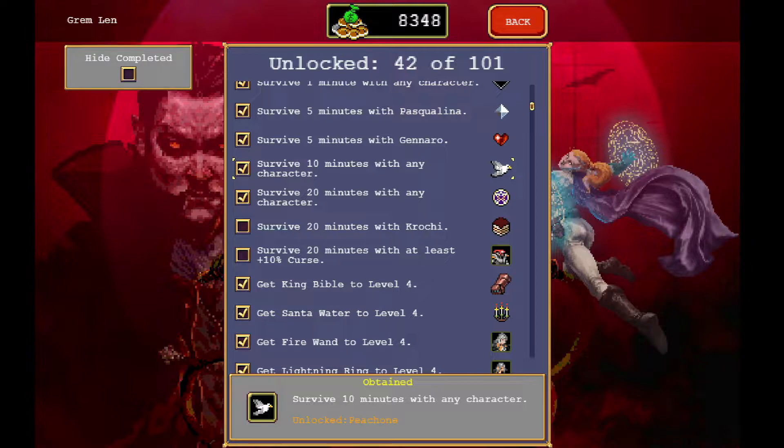Some really important abilities I think for early on: surviving 10 minutes will unlock an ability that's like an AoE damage that kind of sprays.